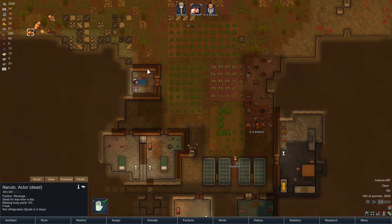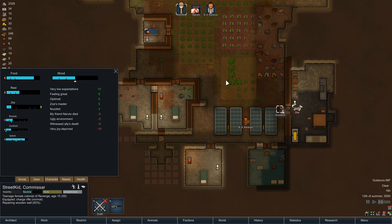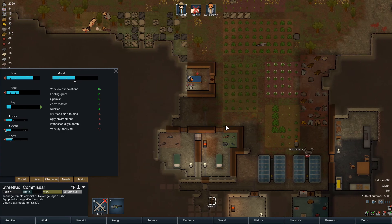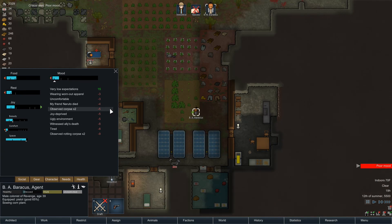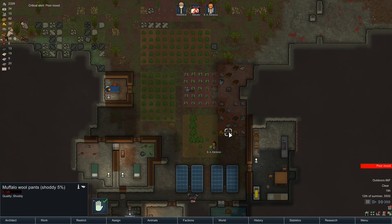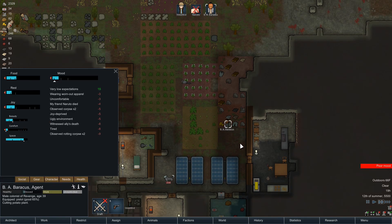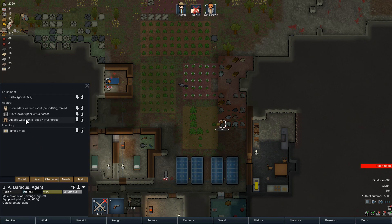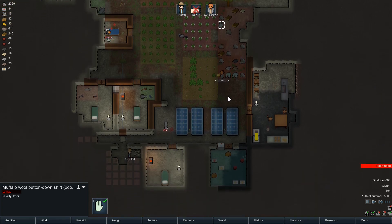Witnessed ally's death - that's fine. I want you to haul this guy, strip Naruto. He's hauling him already. We had to kill him, man - he was eating all our food. Everything's all cleaned up, it's like he wasn't even here. We fixed everything up too. Oh, they already repairing - I don't even have to do anything. They switch out crops after they grow - that's great. Poor mood again. Wearing worn apparel - let's see what clothes he has. Why don't you wear this? Looking pretty bad.